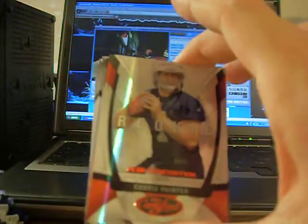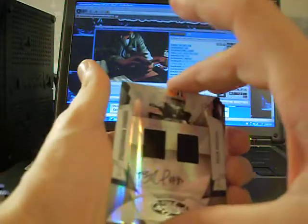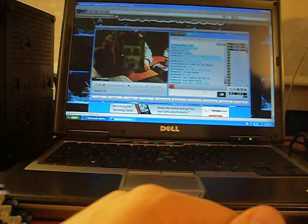Got a mirror red rookie for the Colts, Curtis Painter, numbered 62 of 250. Got a Ray Rice mirror red, numbered 231 of 250, Ravens. Got a dual jersey auto rookie numbered 279 of 399 of Brian Robiskie for the Browns — jersey, jersey, auto.